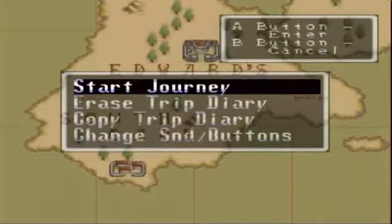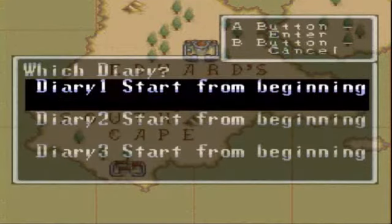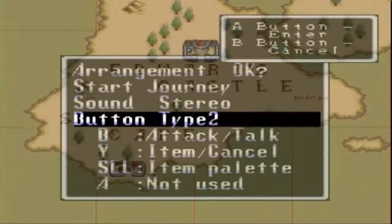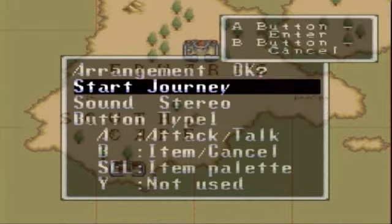Alright, here we go. Now we begin the game. I'm going to have to make a save file. They do it in the form of a diary, which is kind of neat. I also have the Super Eagle engine, so it looks a little nicer. We'll start the journey. You can also change your button types — there's only two different types. I'm going to use A as attack, B as an item, and select as the menu.